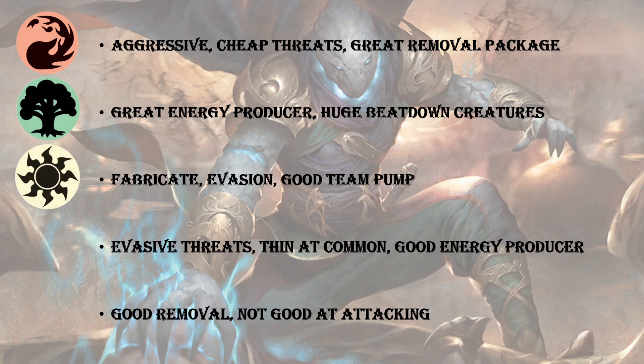White is great for the fabricate strategy — it can really gum up the ground, and then it has evasive creatures to go over the top, plus cards like Dawnfeather Eagle and Inspired Charge to make one big swing and kill your opponent. Blue is held up by the strength of Aether Swooper — it has evasive threats like Gearseeker Serpent as well, but it is kind of thin at common. It pairs really well with green, white, and red. It's more of a support color, but it does produce energy really well. Last up, black has good removal, but it's not good at attacking, and in this format you want to be able to get on board and start hitting your opponent.